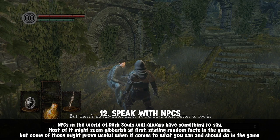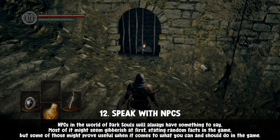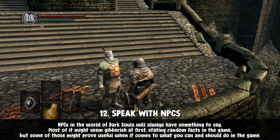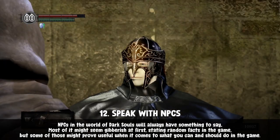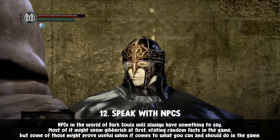Talk to NPCs — repeatedly if necessary. They will have wise words to share and can give you hints on how to push forward. Some sell items, some let you do other things. The world of Dark Souls can be a very sad and desolate place, and talking to its occupants is a good way to learn more about the lore and story.